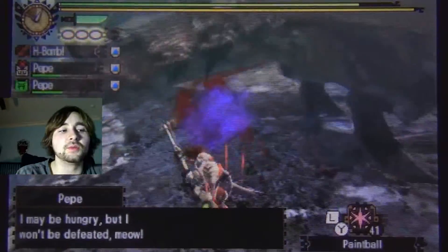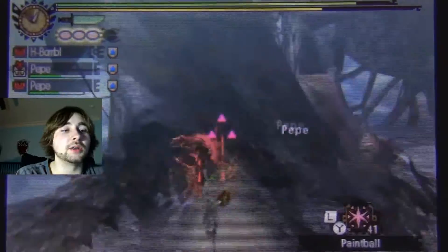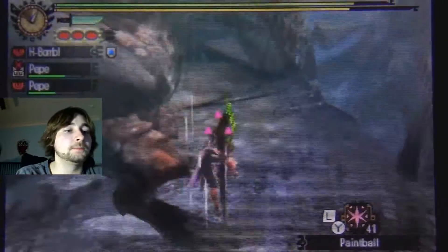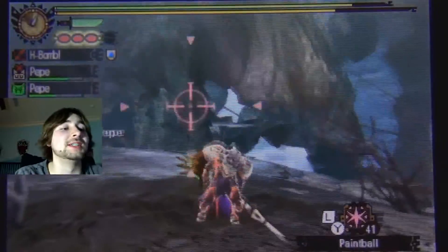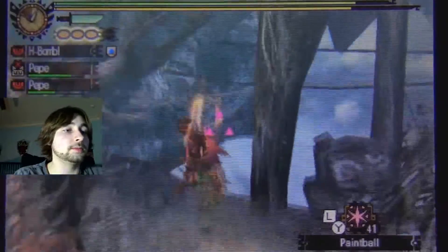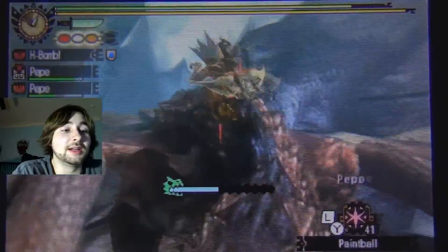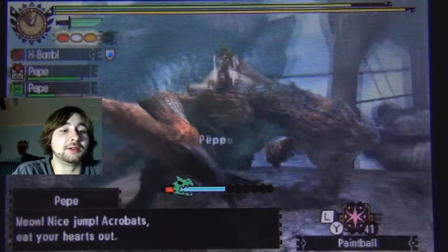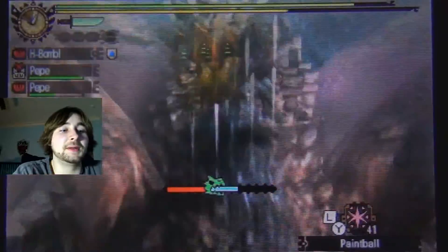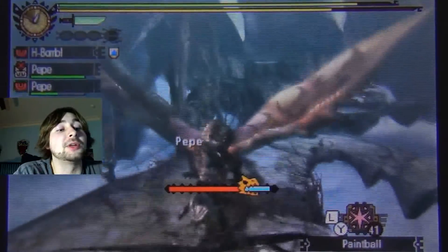Earplugs - I've got to remember that, it's really handy. It's funny because you mount him a lot as an Insect Glaive user and you get that earplug ability by getting, I think, white and orange essences. I thought for sure I was going to jump right into that fireball. Good thing I can jump too - we mounted him again.